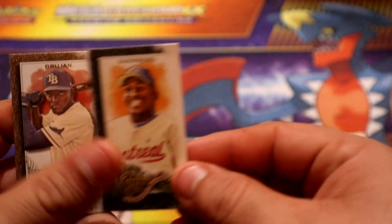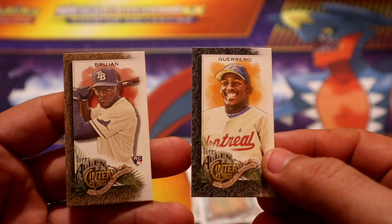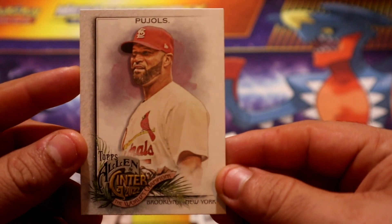I think this is the black parallel - I don't think the other one was dark, so possibly there is another kind of parallel. Yeah, this one is a little lighter. The Guerrero is definitely the black version - you can see this is black and this one is maybe brown. Maybe there's a brown parallel, but I don't know. The last card out of that pack is a Pujols - pretty nice.